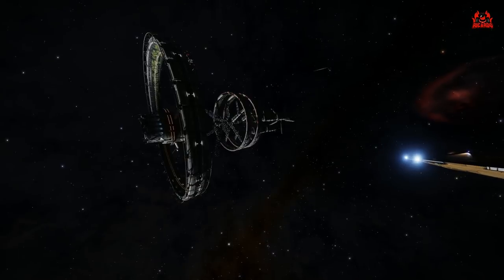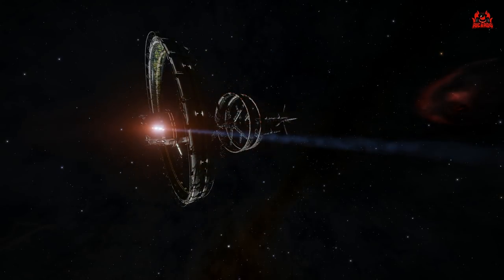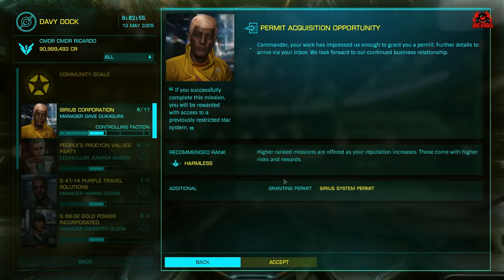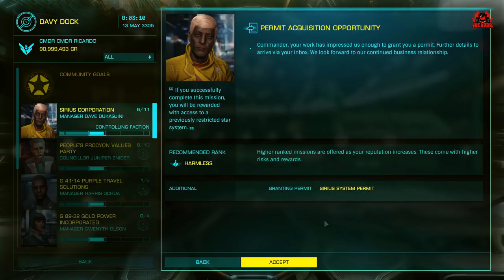Here is Davey Dock. I'm in my Cobra Mk3 because it's nice and easy and I've got a decent jump range. It's only a small ship and I can get around quite quickly. Here in Davey Dock you can see the permit acquisition opportunity, and to get this permit into the Sirius system you have to do missions and gain that reputation.